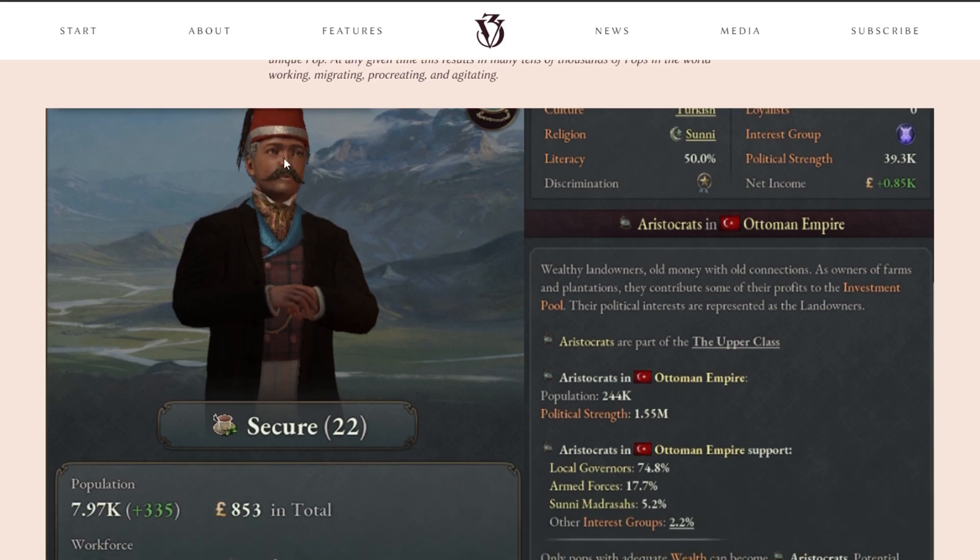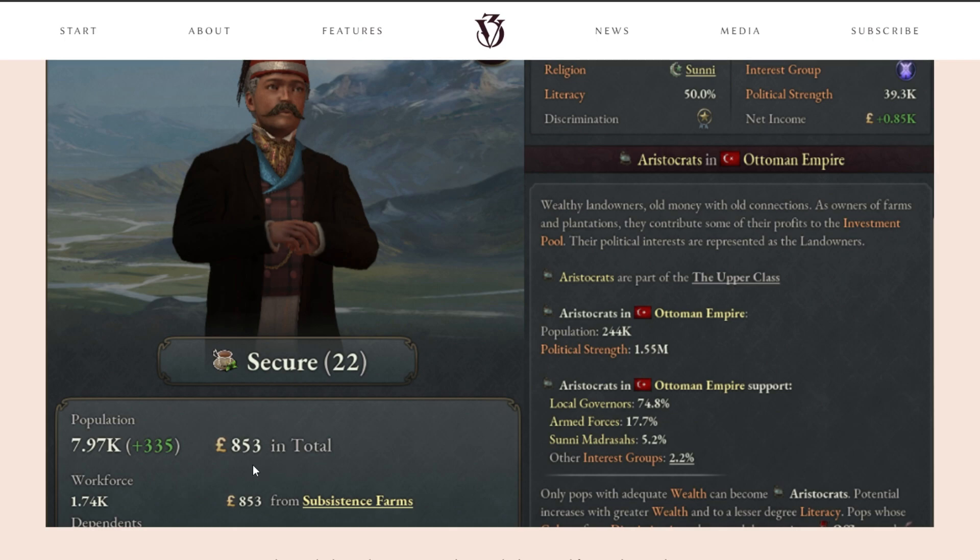Very interesting. So it looks like here we've got a guy in a fez — he is a Turkish Sunni man who's got a literacy of 50, which I'm assuming means 50% of them are literate. Then political strength and net income, so you can see how much you're making from them, what interest group they're a part of, how much of that exact population exists, and how much money they have. It says "wealthy landowners" — as owners of farms and plantations, they contribute more of the profits to the investment pool. Their political interests are represented as the landowners, and this group appears to own the subsistence farm, so that makes sense.